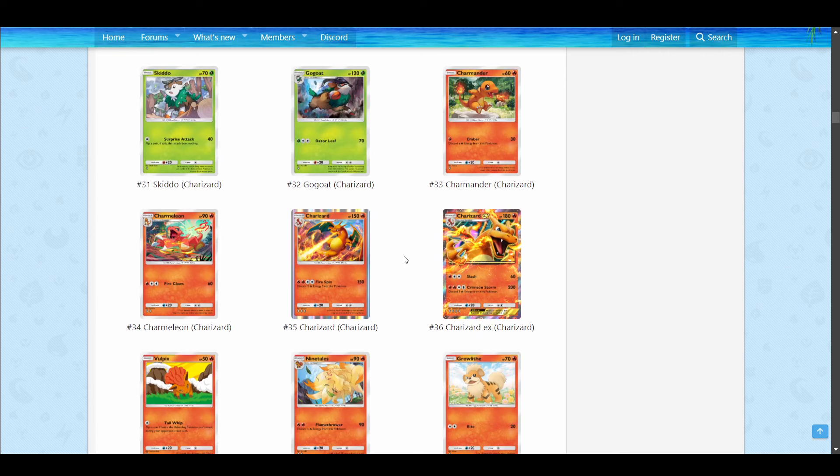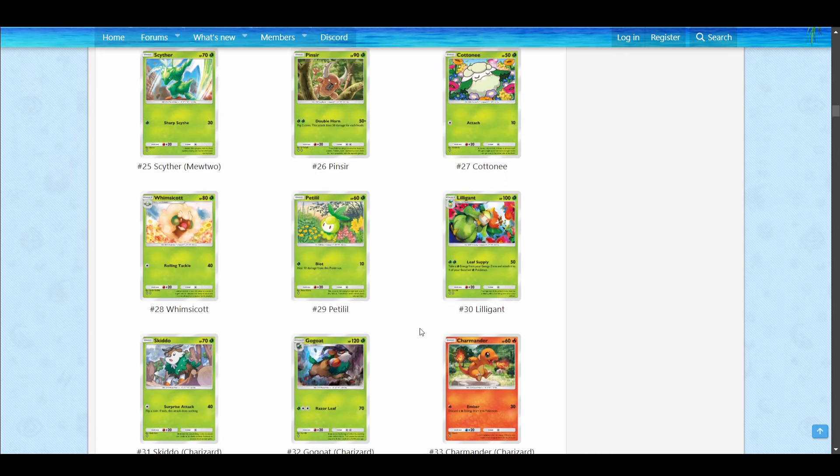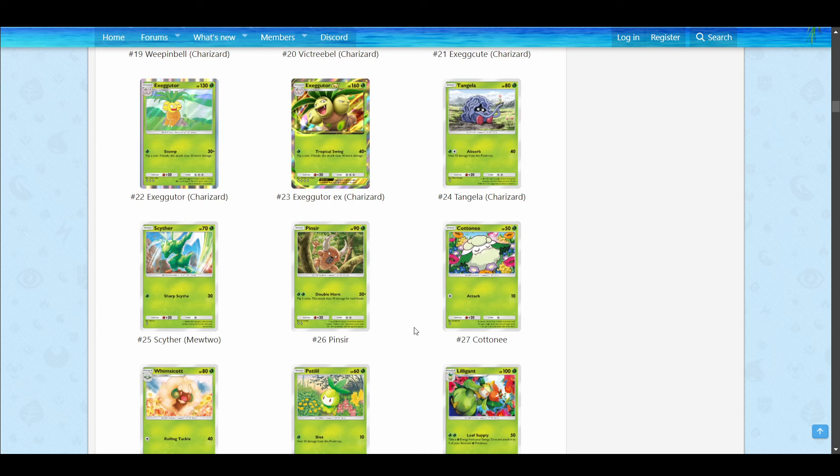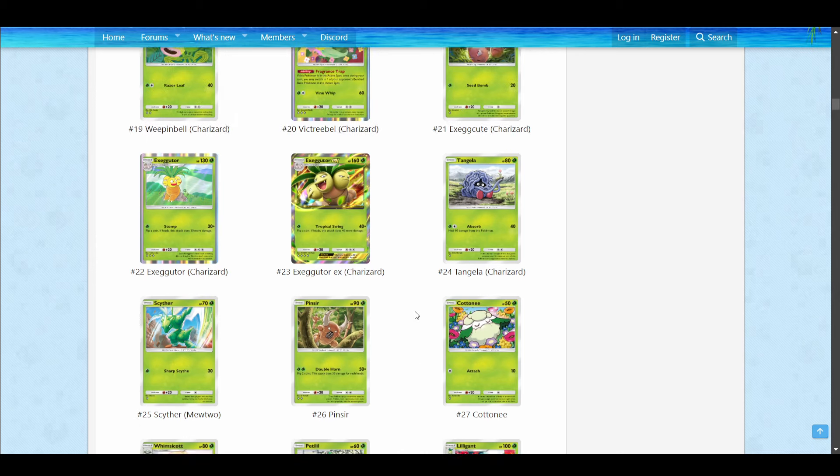First of all, I want to talk about what Fire types are like in the regular Pokemon TCG. Honestly, they're not that good traditionally. There are times when they've been solid, but it's generally one of the weaker types — in the bottom half. Grass is, honestly, one of the worst types in the regular Pokemon TCG. In Pocket, there are a lot of Grass Pokemon, which is really cool, and some look really cool, though some are pretty generic.